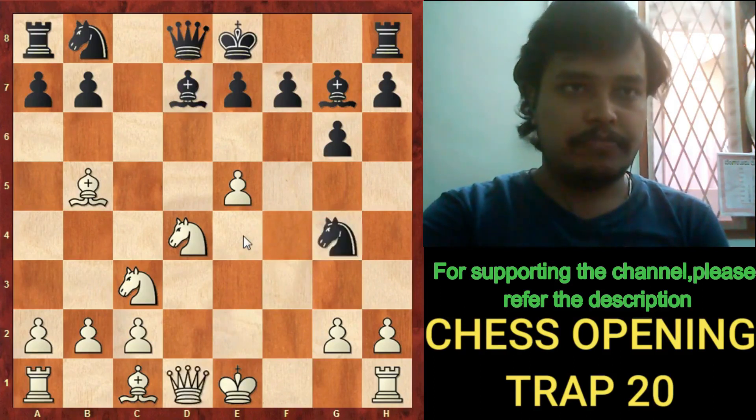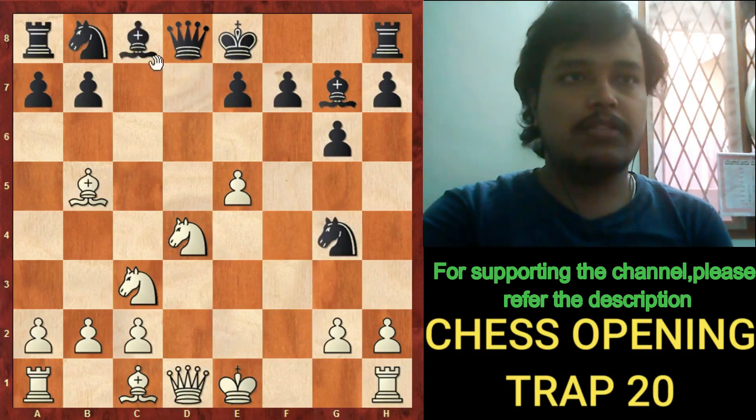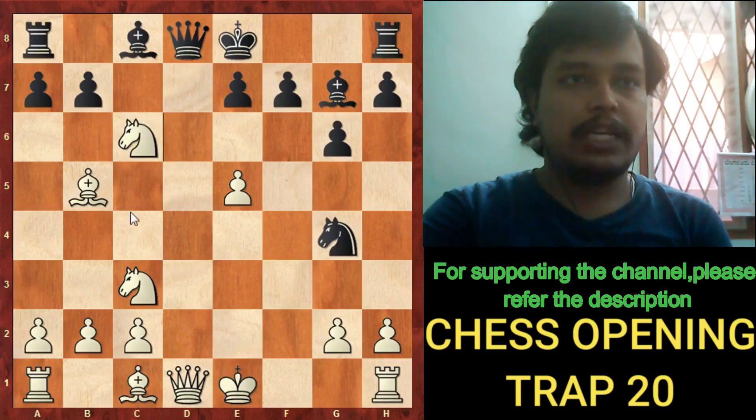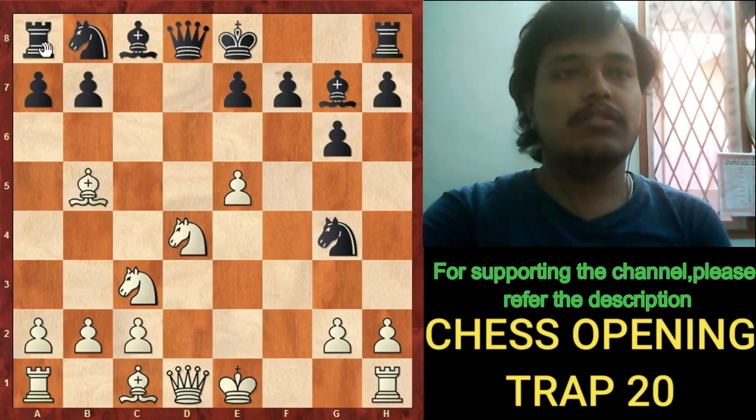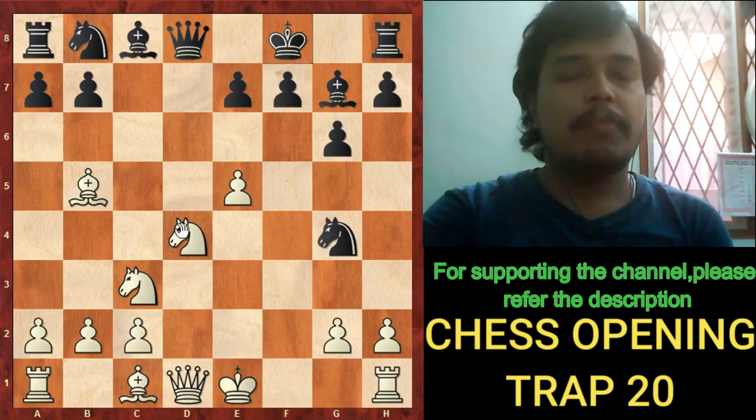Instead of blocking with the bishop, if the knight blocks, white simply captures back. If the pawn captures, the bishop captures and the rook on a8 is being stolen by white — bishop b5 wins material. To prevent all these ideas, black plays king to f8, hoping to survive the white onslaught on the black king.